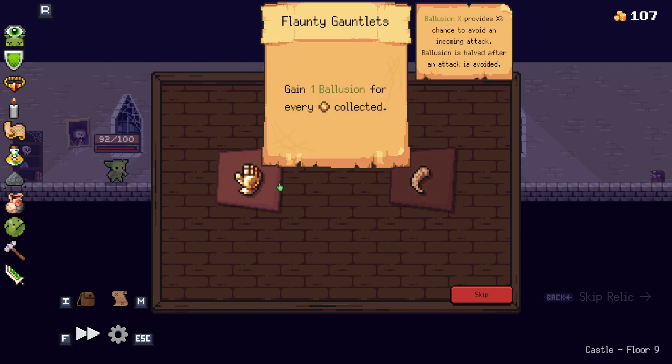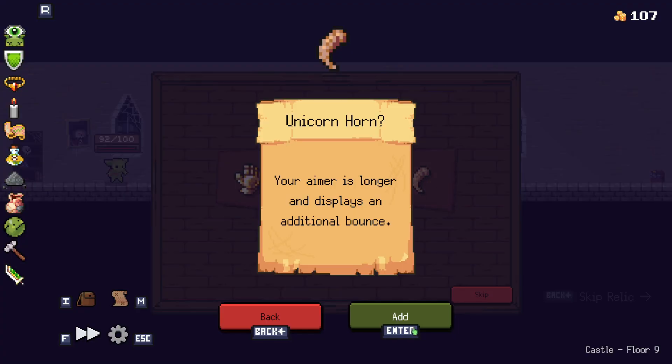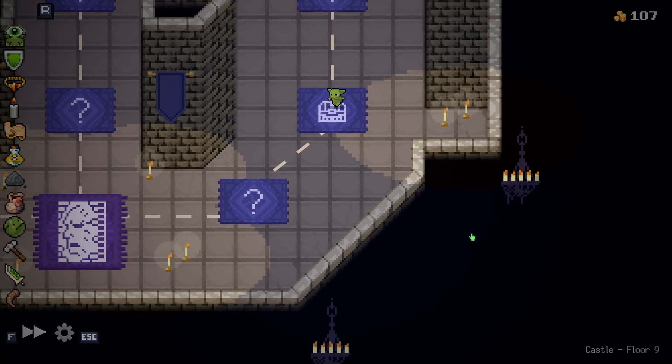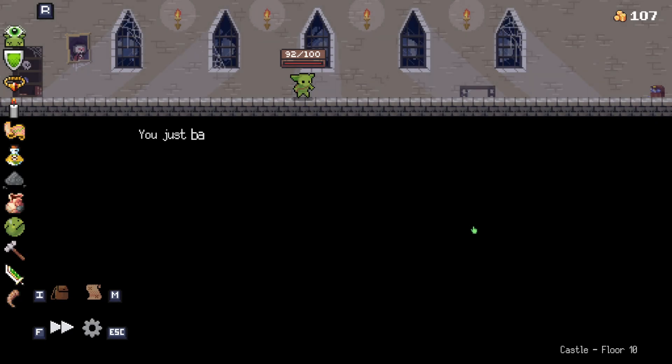Gain one Bolusion for every coin collected. Your aimer is longer and displays an additional bounce. I kinda like that — because then I can aim a little better. And my aim is junk. I'm sure people are like, that's a terrible item. But I don't care.